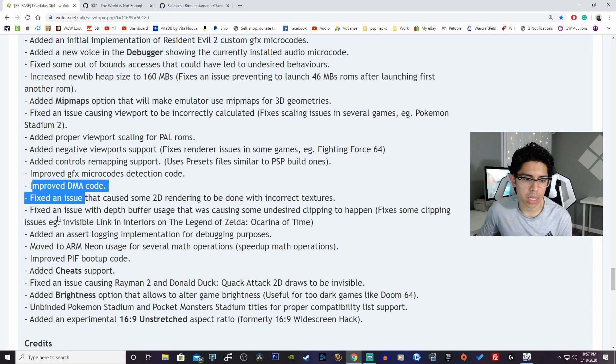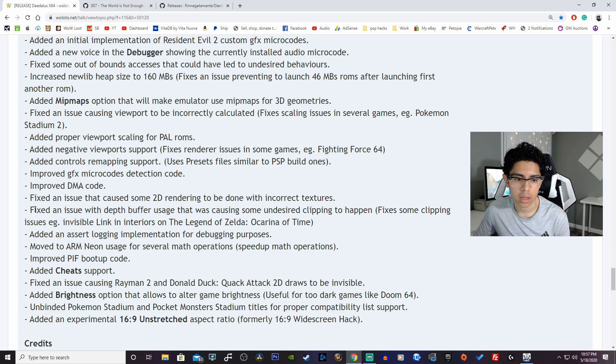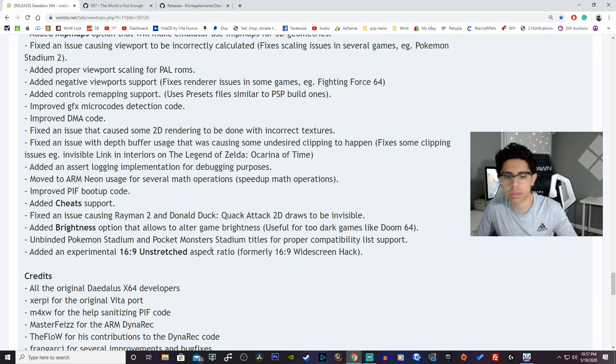Improved GFX microcode detection code. Improved DMA code. Fixed an issue that caused 2D rendering to be done with incorrect textures. Fixed an issue with depth buffer usage that was causing undesired clipping — fixes some clipping issues like invisible Link and interiors in Ocarina of Time. Added cheat support. Improved boot-up code. Added assert logging. Added brightness option that allows altering game brightness. Added experimental 16:9 unstretched aspect ratio.